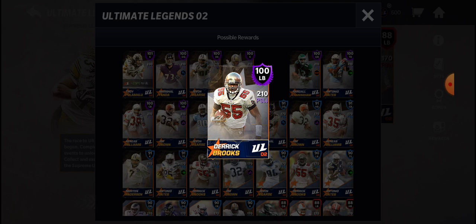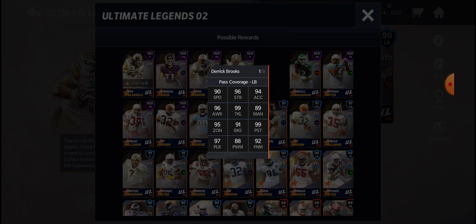Derek Brooks right here is a 100 overall linebacker. In real life, he was an absolute star for the Tampa Bay Buccaneers, one of the greatest defensive players of all time. And in Madden, he's one of the greatest linebackers in the game. We do have 210 starting power, which is incredible for this card. All of the 100 overall Ultimate Legends players are 210 power. Let's flip him over. Derek Brooks, just like every other Ultimate Legends card, has at least one 99 stat. He has two here — Tackle and Pursuit — which are incredible. Let's go ahead and get into his stat breakdown.